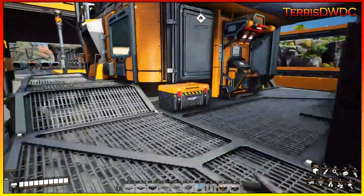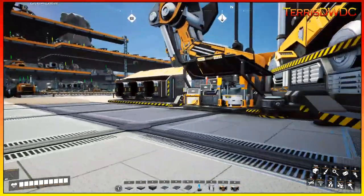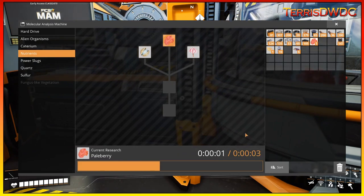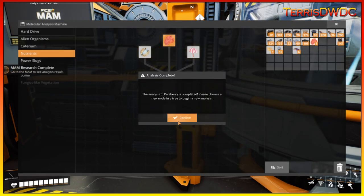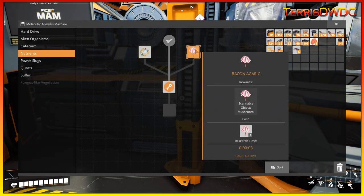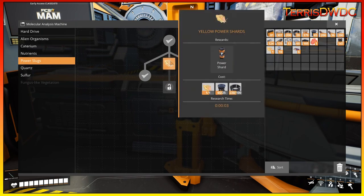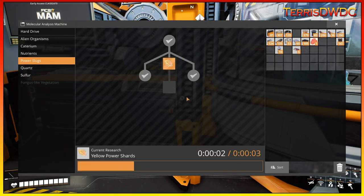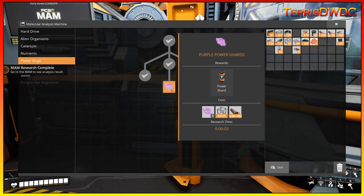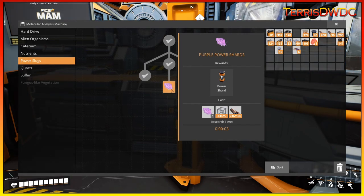I do have some berries for the nutrients research — let's grab those and research the berry end of things. For nuts and bacon, I haven't found those yet so we'll have to wait. For power slugs, I did find the yellow power slug, so we can research that now — and that's taken care of. Last is researching the purple slug, which I still need to find so we can finish out the power shards tree completely.